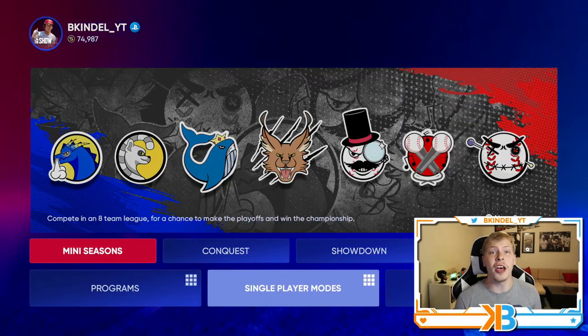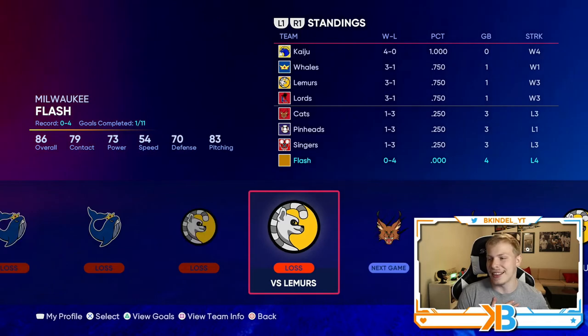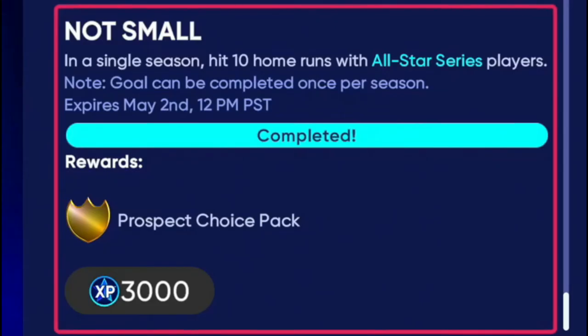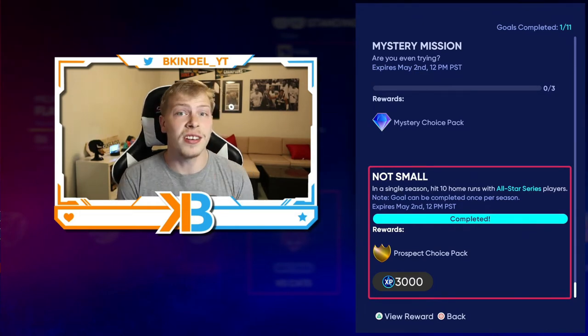How I got this done was playing another offline mode — mini seasons. I went over this a couple days ago, talking about it being an XP glitch and an unlimited stub making method, which it is. But if you're also looking to get this 91 overall Adley Rutschman done for completely free, this is how you're going to do it. You see all these losses I have — there's no way I'm losing four straight games on Rookie. But you see that bottom collection that's complete? In a single season, hit 10 home runs with all-star series players and you get a prospect choice pack. You also get 6,000 XP from that game, plus 3,000 for completing the mission. So you're killing two birds at once — you're getting about 5,000 to 6,000 XP plus this prospect pack.